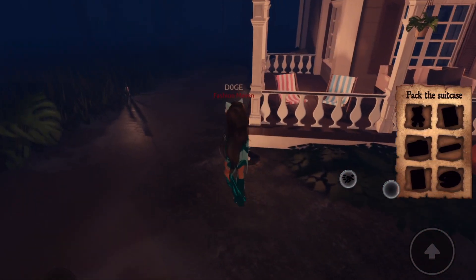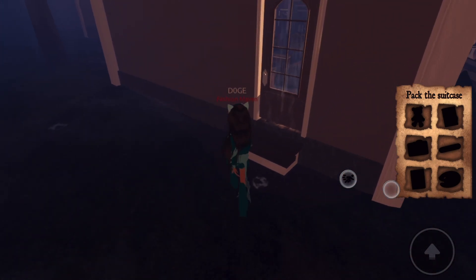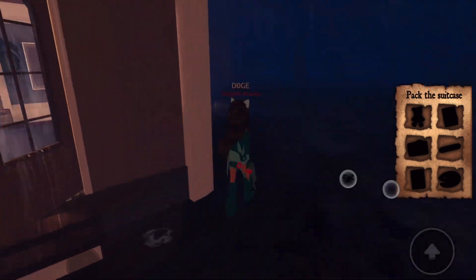The first one I'm going to show you is inside the kitchen. I like to go around the back of the house because it avoids the monster. The red key will be inside the cooking pot — collect that and then come outside.